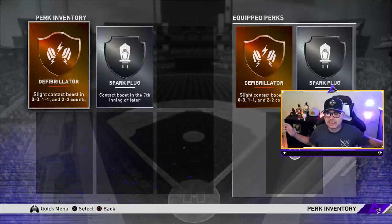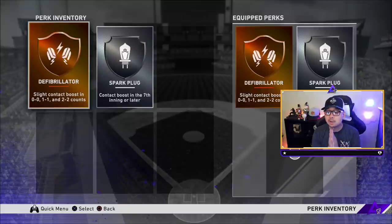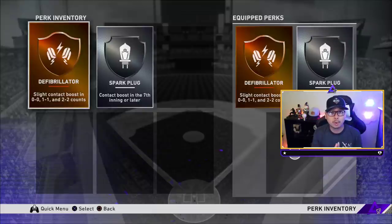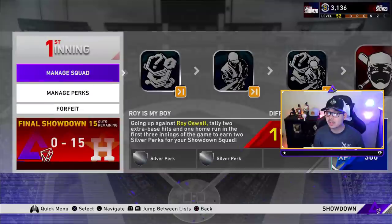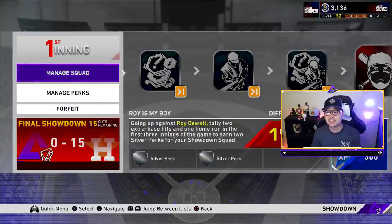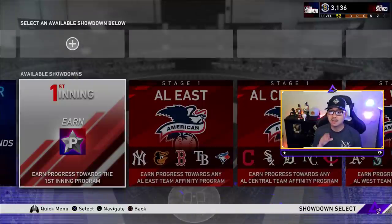Don't forget to equip your perks. The best ones are all the hitting perks — spark plug, defibrillator, take-off — anything that gives a contact boost or exit velocity boost is very good. The silver 'Rattled' perk is rare but excellent: it makes the opposing team's outfielders make more errors when runners are on base. You get three perks offered but only draft two. If you skip straight to the end you get your first eight players and only two lower-tier perks.